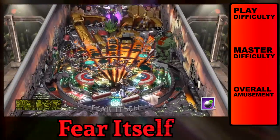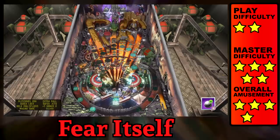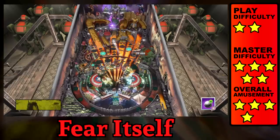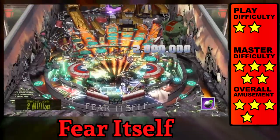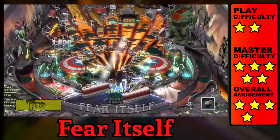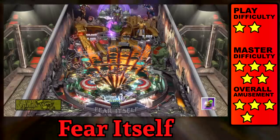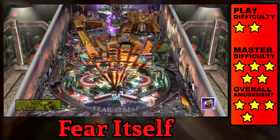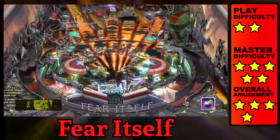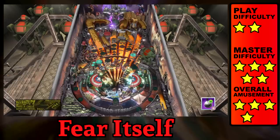Fear Itself is further proof that Zen Studios aren't afraid to titillate the hardcore audience. The difficulty of the missions comes from the strict time limits, or the limited amount of breakable balls you have to bash against the targets. Activating the goals is pretty easy though — just knock the two targets and make a strong shot through the backwards scoop. The anger battle is really good for building up points out of the bumpers. Once you've finished a mode, you need to knock out a cardboard cutout of the villain in order to complete the mission.